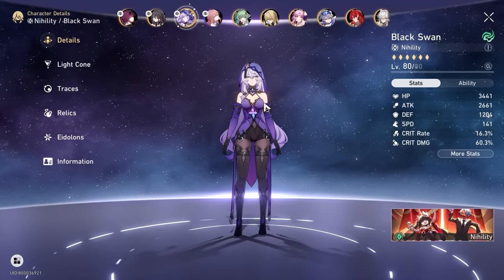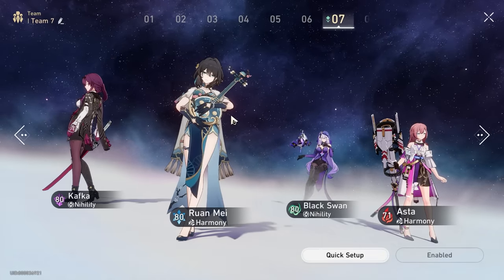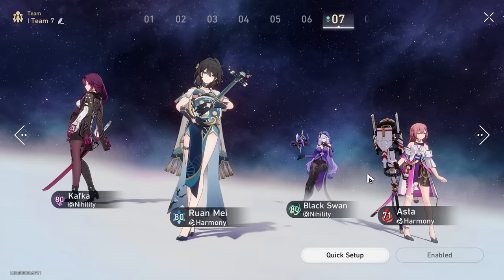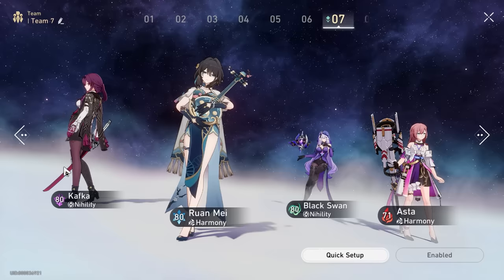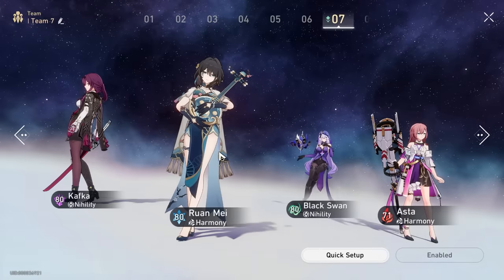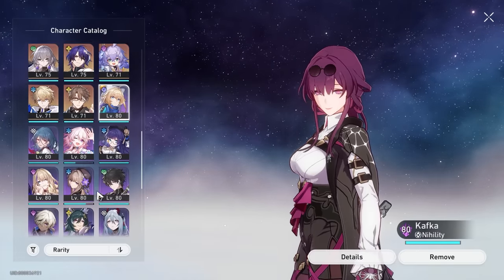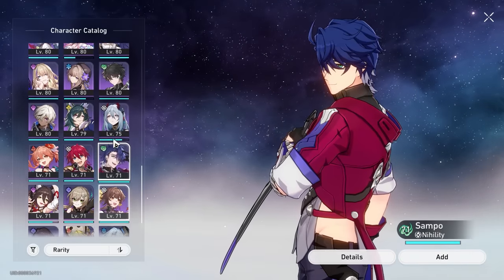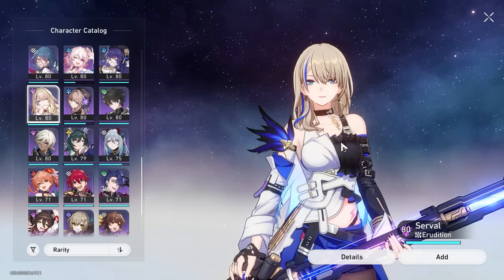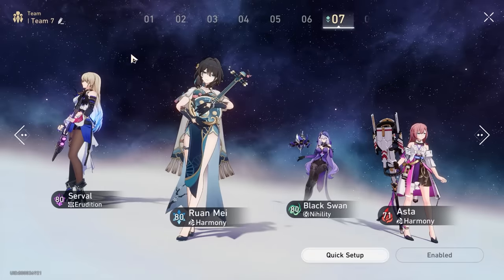For team compositions, the most ideal setup is Kafka, Asta, Ruan Mei, and Black Swan. Of course, most players won't have all three limited characters. The best swap for Kafka is Sampo, who procs DOT quickly. A great free-to-play option is also Serval — she does a lot of shock, attacks frequently, and provides good AOE damage. Either Serval or Sampo works well in that slot.